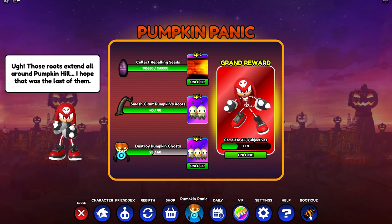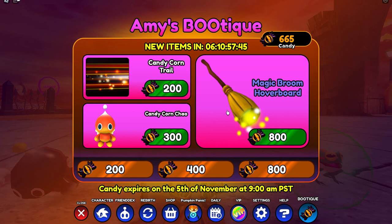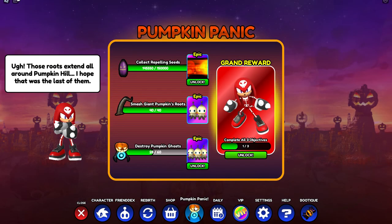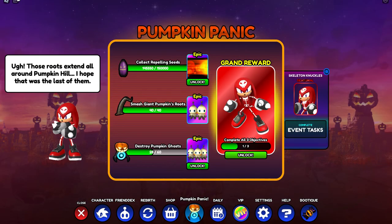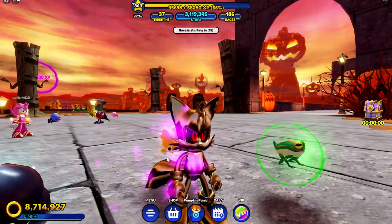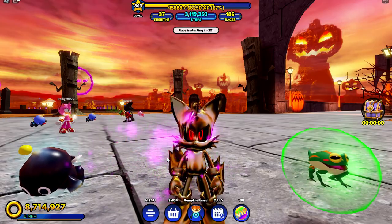I showed you guys there is a new vehicle from Amy's boutique. If you didn't see the video where I went into Pumpkin Hill and was doing the event to get the skeleton knuckles, go check it out before you watch this. Also I realized this event is part two out of four, so there's two more events coming.